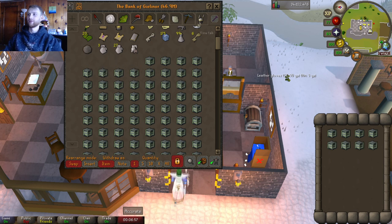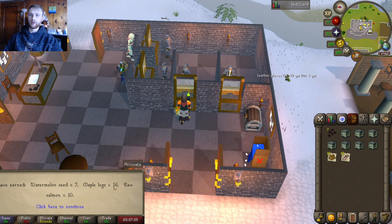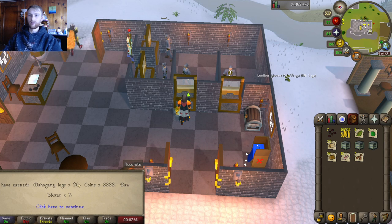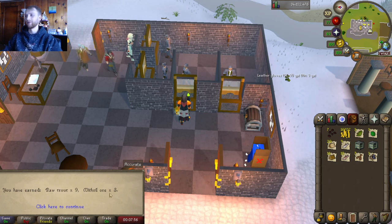Box number five: seven watermelon seeds, 16 maple logs, and 10 salmon. Box number six got around 7k. Box number seven: some more gold, not bad. Box number eight: some haralanders and uncut emeralds — three of each, not too bad. Then 20 mahogany logs, three coins, and seven raw lobster. Not bad. Raw trout and three mithril ore — wow, what a great crate.